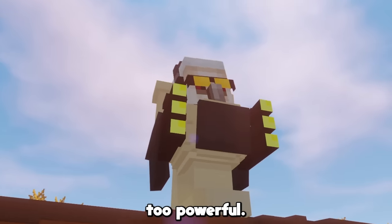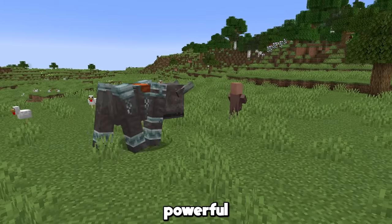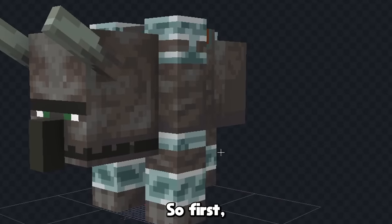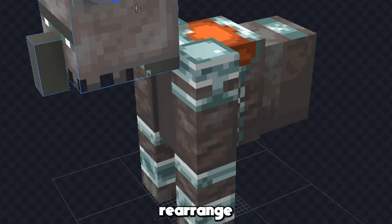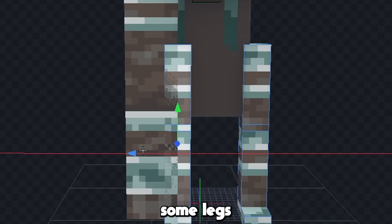The only problem is that he's too powerful — we need someone that's able to beat him. So next, I'll make the Titan TV Man, and I'm gonna use a Ravager because that's the most powerful villager-hating mob. So first, let's just get rid of this random stuff, and we'll rearrange his body parts so they are more TV Man shaped. Now we can give him some legs like this, and we'll color his pants and shoes black.